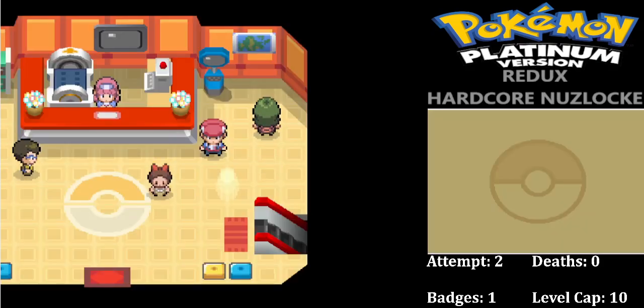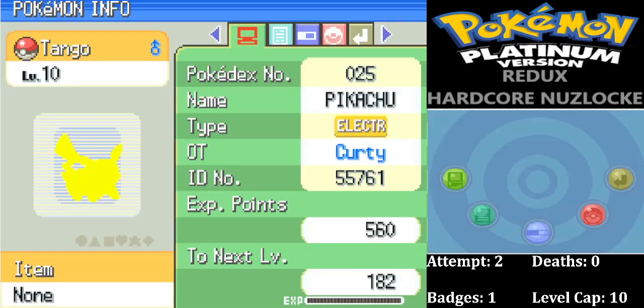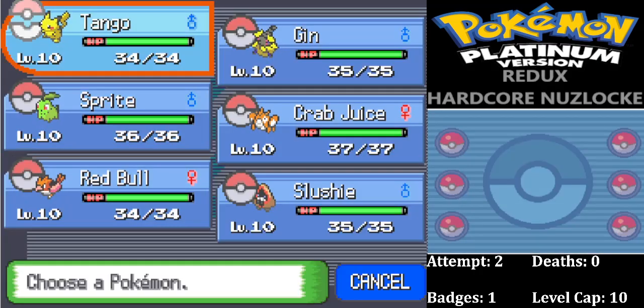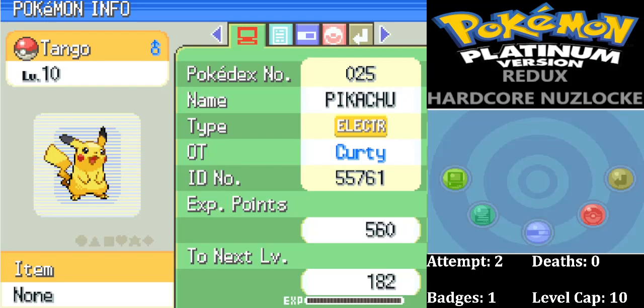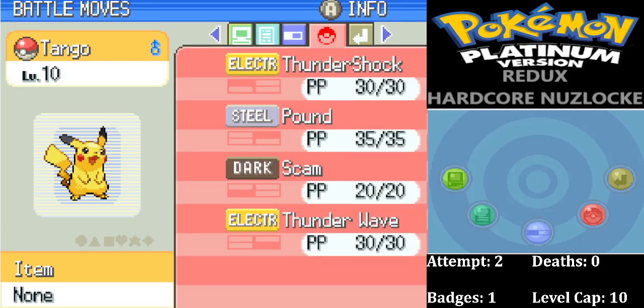Okay, so embarrassingly, here we are in attempt two. We couldn't get past the first boss fight. But I've got a good feeling about who we got this time — those last encounters were just terrible. For our Lake Verity encounter we managed to get a Timid Pikachu, who we call Tango. Fantastic nature, Super Luck ability. That Starly can go away now. We have Thundershock, Pound, Scam, and Thunder Wave.